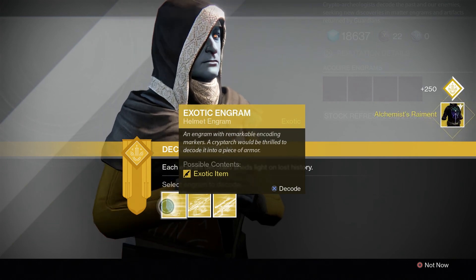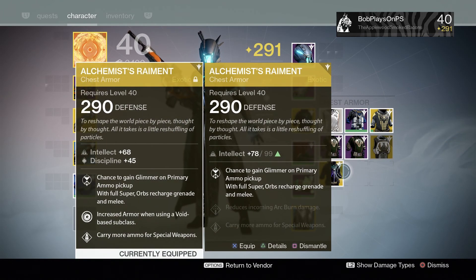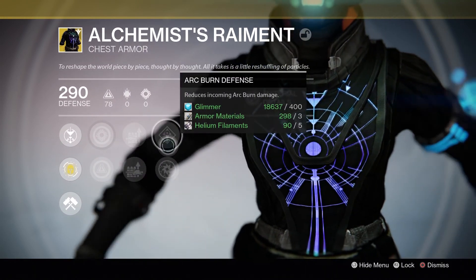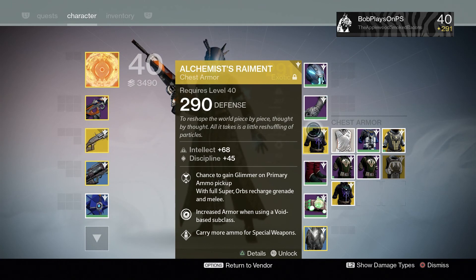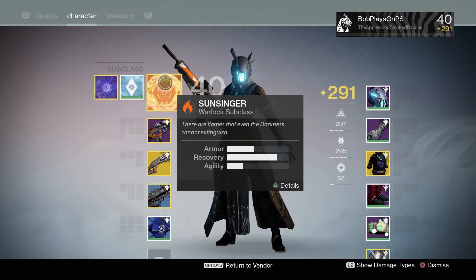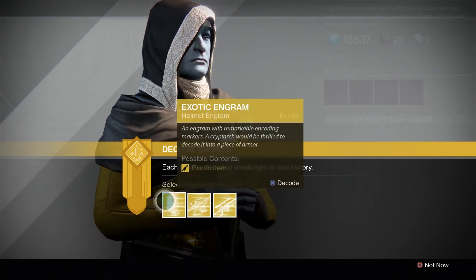Let's see what the other chest piece is — Alchemist Rayman. That's the one I already have on. Imagine that. This one looks like it might be exclusively intellect and strength. Arcburn. I can use that with my arc class. This one I use with Void. I really want one I can use with my Solar, because I only really use this with my Sunsinger. But anyway, certainly looks nice, but it's not the roll I wanted.